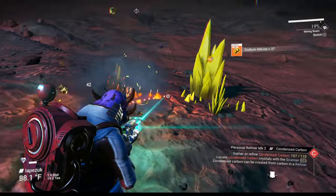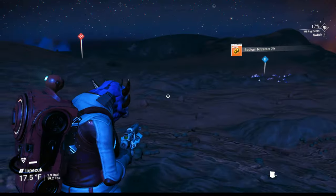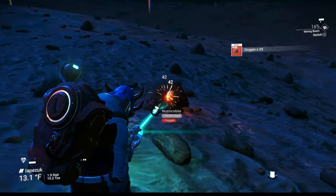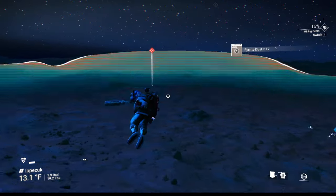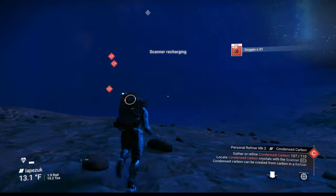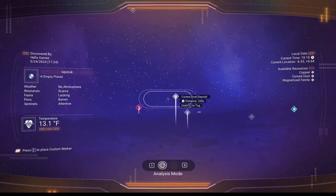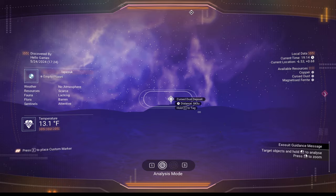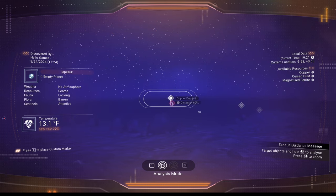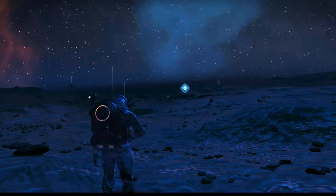We need at least about 90 sodium nitrate — possibly more. We got up to about 80 so far. Lots of oxygen nearby, so head toward it. We do need magnetized ferrite, which we'll find a deposit of soon. After the next scan, let's look for magnetized ferrite. We see distances: 824, 1200, and 715 — looks like the closest one is around 715, so let's head that way. Watch for eggs, we need a few more.